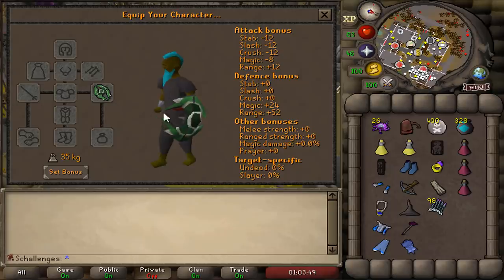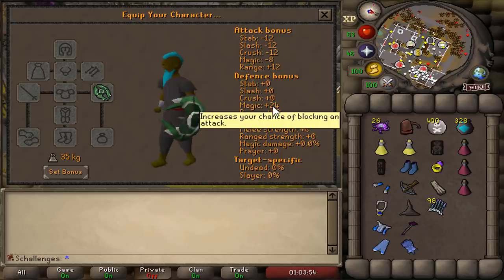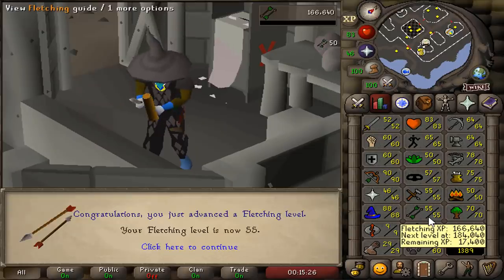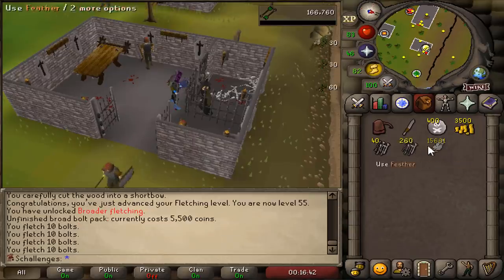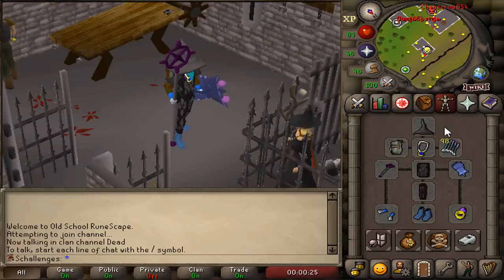Just look at the stats on this shield — plus 52 range defense and plus 24 magic defense. This is a great shield for tanking in case I get Teleblocked in the wilderness. I decided to get 55 fletching, unlock broader fletching with my Slayer points, and make myself some broad bolts for range training. It is time to start grinding Slayer again.